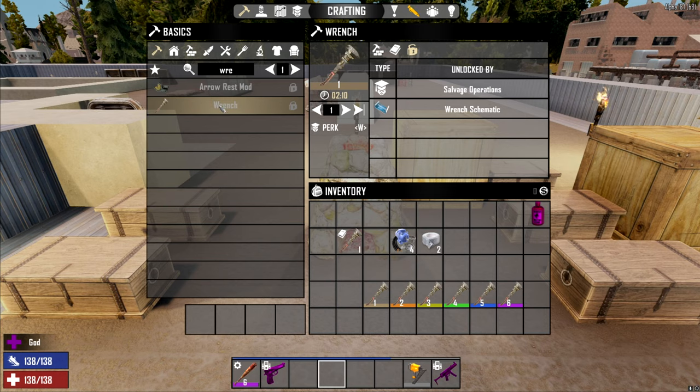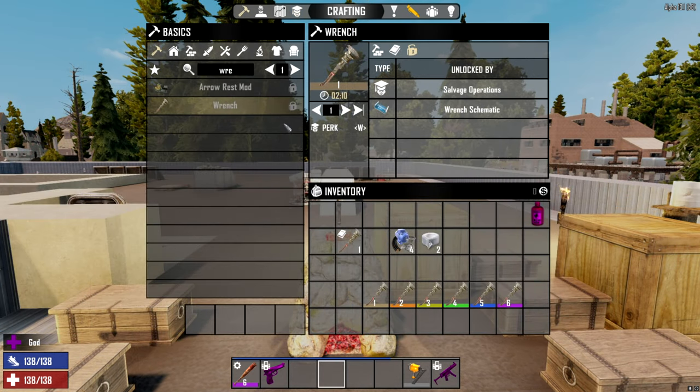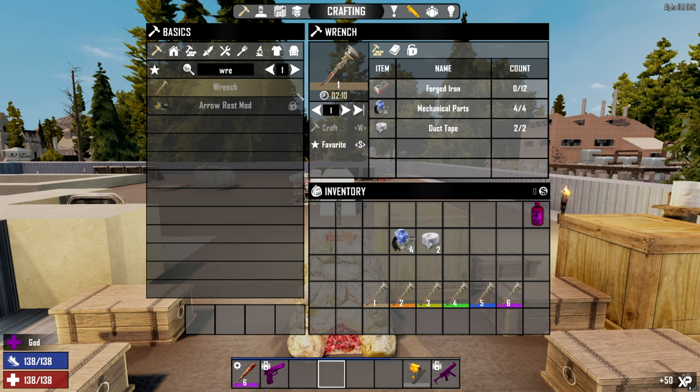To build this thing — you can see it's locked. If you want to craft the wrench without finding the schematic, just go to salvage operations and buy the first level and you'll be able to craft it. But for this tutorial I'm just going to use the wrench schematic, and now I can see it is unlocked — there's no little icon beside it, which means you can craft it in your backpack.